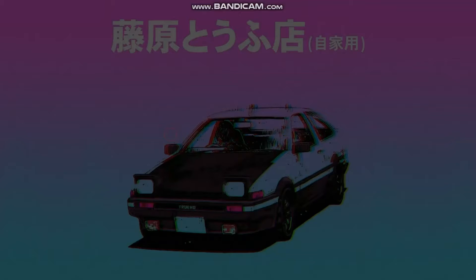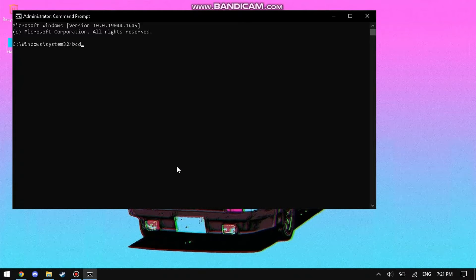Step number three: disable Dynamic Tick. For this, run cmd as administrator and type: 'bcdedit /set disabledynamictick yes' and hit Enter. This command will be in the description. Simply restart your computer after that.